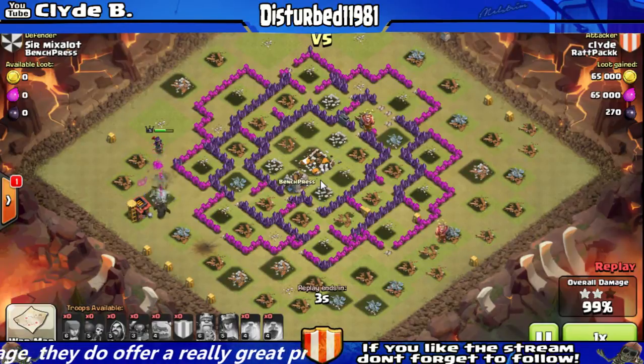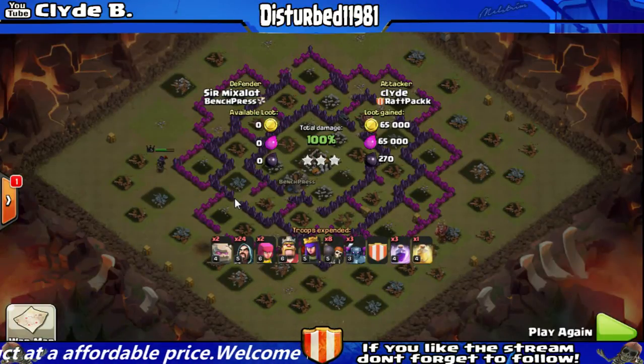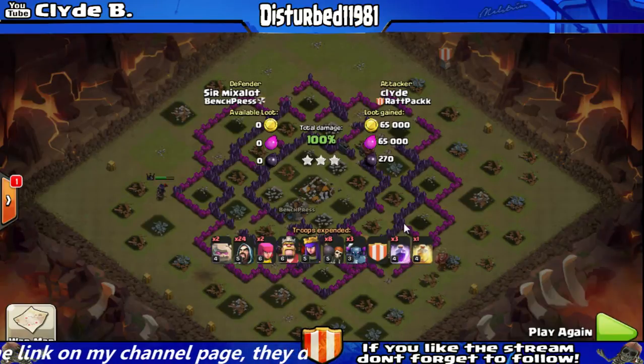Here's what I used: I can only carry 220 troops — two golems, 24 wizards, two level six archers, a level six barbarian king, a level five archer queen, eight wall breakers, three level three P.E.K.K.As, three rage spells, and one heal spell. This setup has been working really well for me with two golems and three P.E.K.K.As.